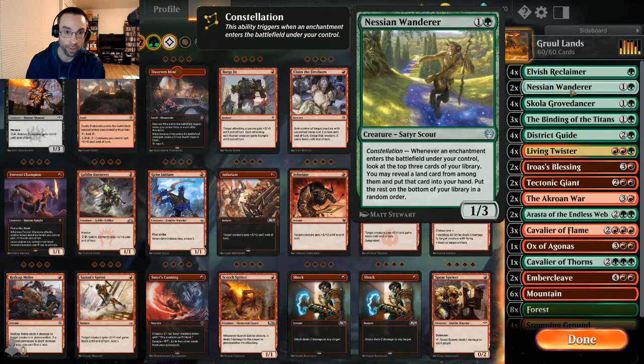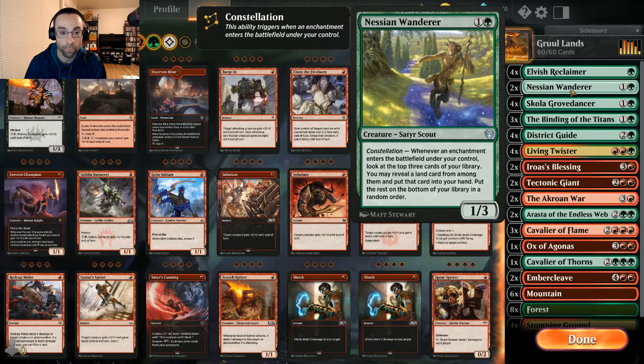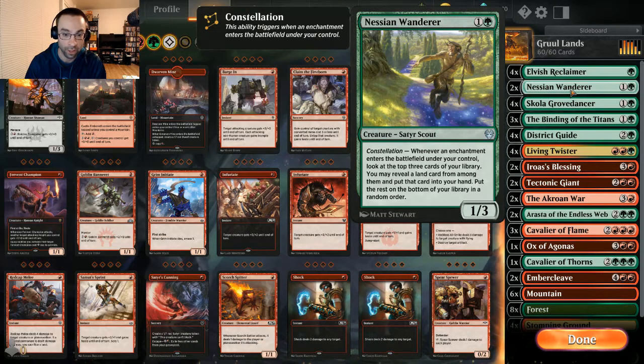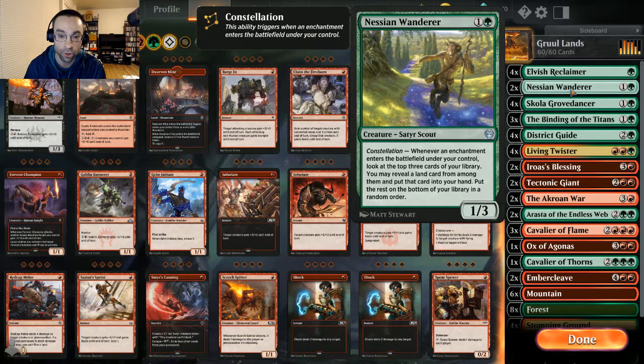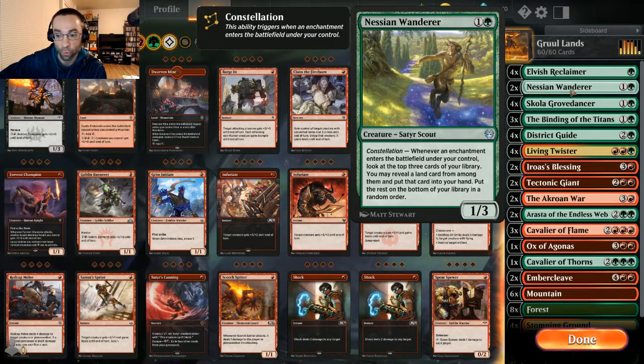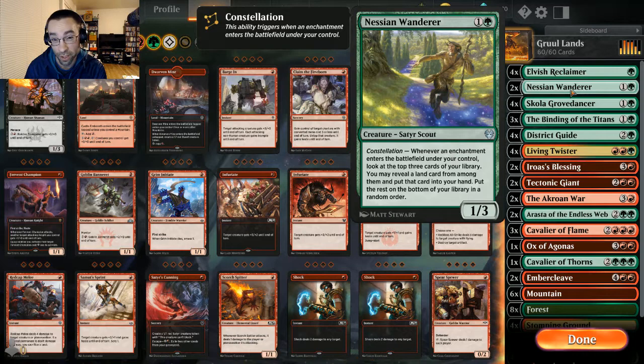We're running two Nessian Wanderers — a 1/3 for two. Whenever an enchantment enters the battlefield under your control, look at the top three cards of your library, reveal a land card from among them, put it into your hand, and the rest go on the bottom. Just as a two-of since we don't have a ton of enchantment synergy, but enough to get some value — adding lands to our hand for discarding or to play out and curve.